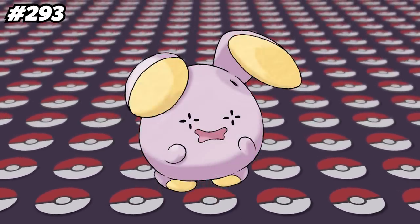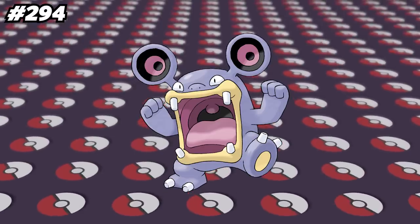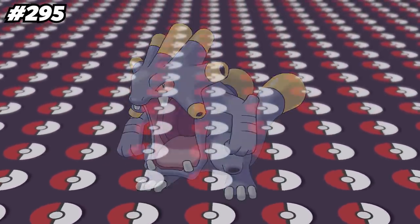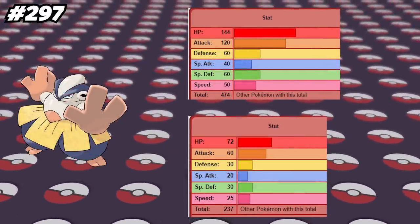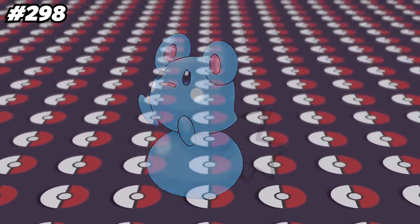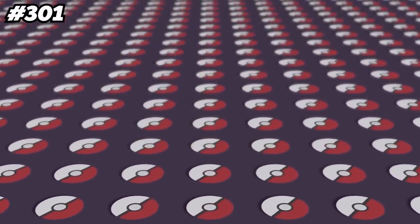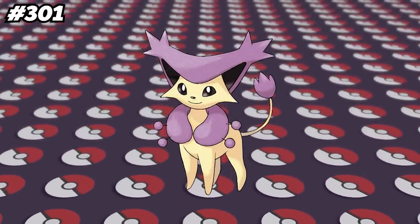Whismur's Pokedex entry in Brilliant Diamond and Shining Pearl says how its shrieks can be as loud as a jet plane. Loudred appears in Pokemon Mystery Dungeon Explorers of Time and Explorers of Darkness and acts as the alarm clock in the Wigglytuff Guild, since it's in charge of waking you up every morning. Exploud is able to learn the most sound-based moves, with 11 total sound-based moves at its disposal. Makuhita has a lower catch rate than its evolution Hariyama, and if you halve Hariyama's stats, it would equal Makuhita's stats in the same respective category. Azurill is the only Pokemon with a base stat total of exactly 190.